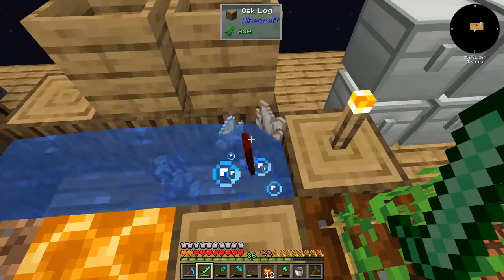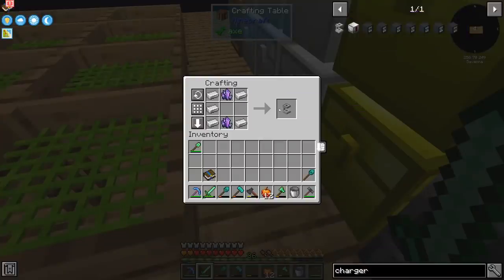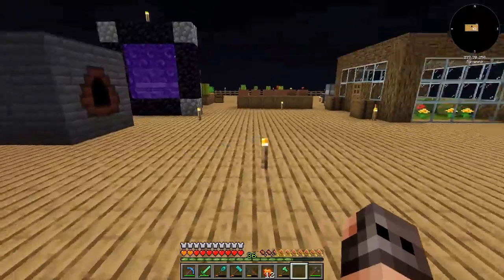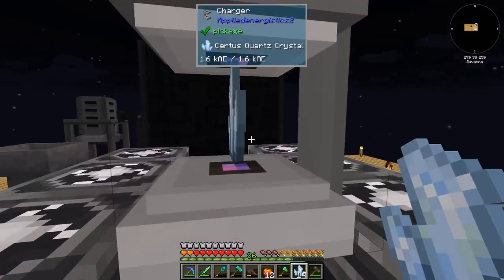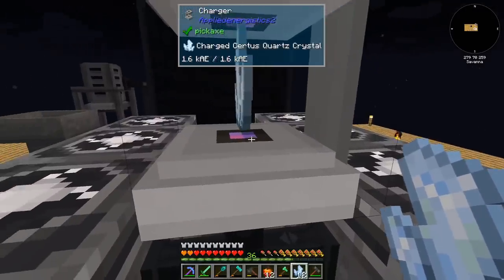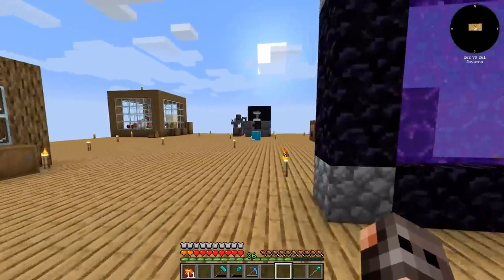What if we convert this one into a fluix crystal — and by one, I mean two — and make a charger? Applied Energistics has its own power system, but I did not find an energy acceptor in this modpack, so I'm assuming that it works with RF. It has power — then we can charge these. Applied Energistics is going to happen today.